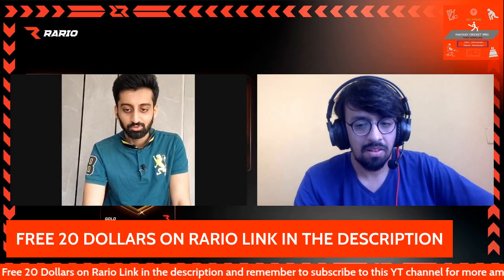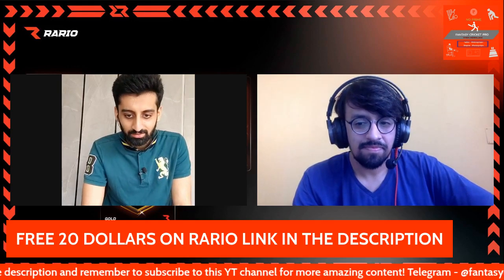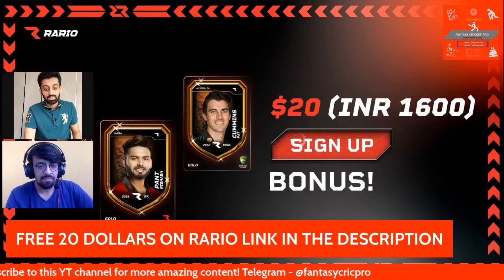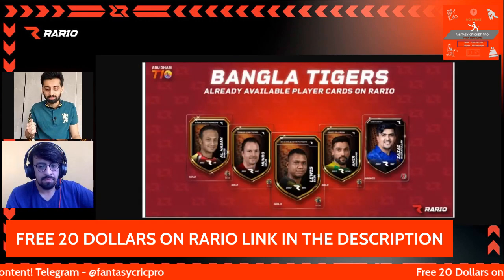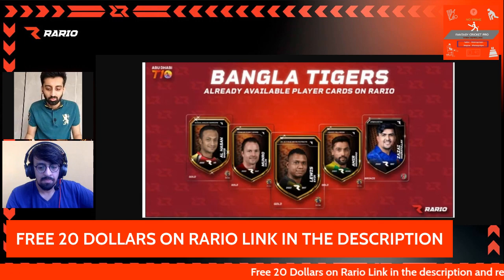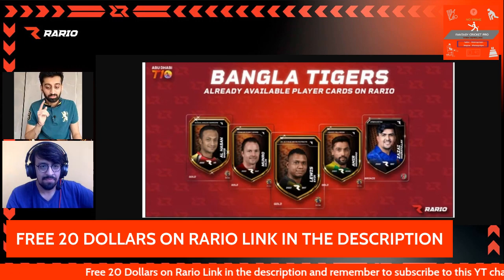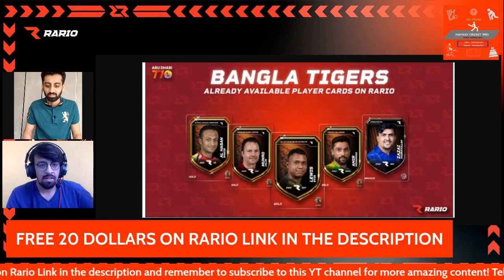That was the second team of the day. Now let's look at the third team, the Bangla Tigers. They have Evan Lewis and Colin Munro up top. Many of you would already have these cards if you played the CPL. Shakib Al Hassan will play a key role, and again Muhammad Amir who already played in the CPL. Azratullah Zazai is also a good option — just be certain about his injury status before you buy that specific card.